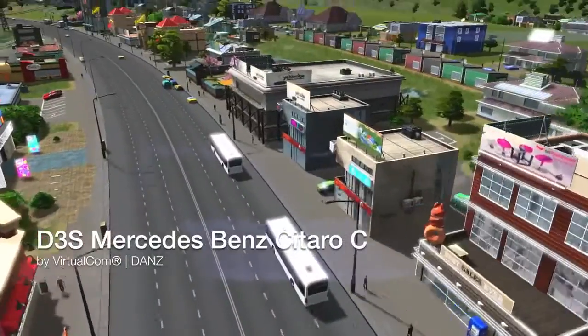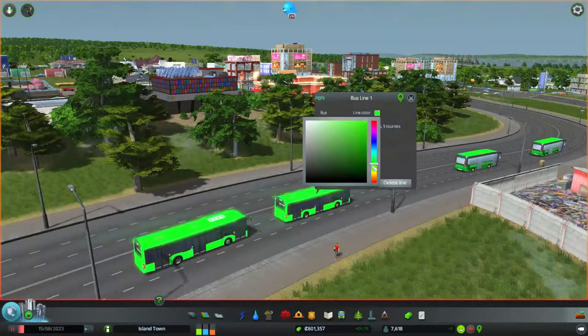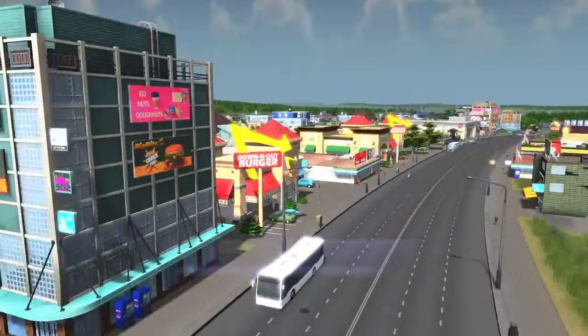It won't take you as far as the D3S Mercedes-Benz Citrus — that is a very long name — but it's a beautiful bus you can change the colors for. It is really bright though, so I recommend you turn it down a little bit. I personally love the white one. Mmm, white.